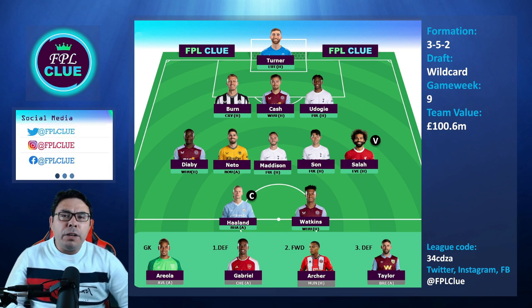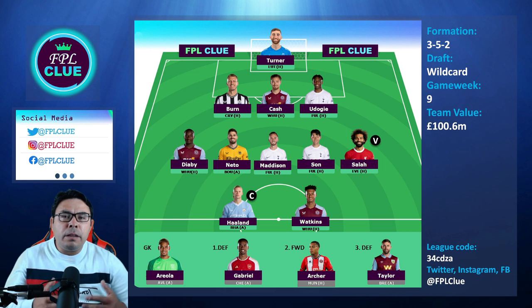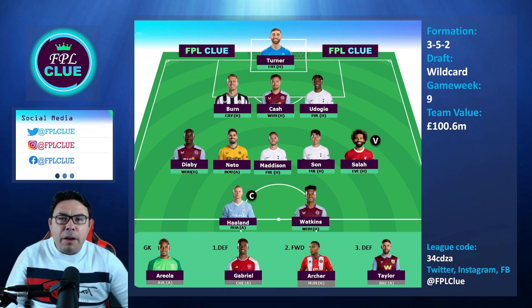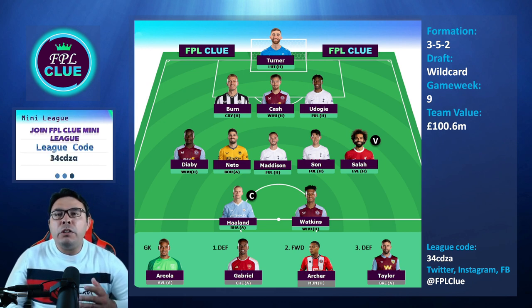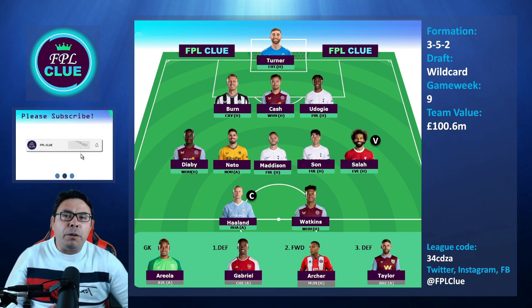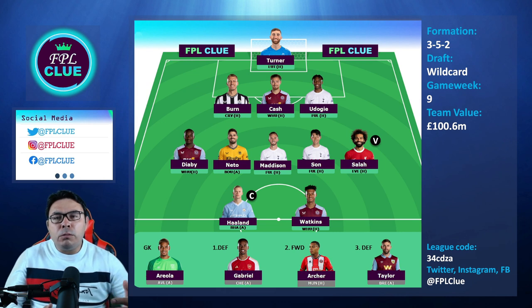Moving into the forwards, I have Erling Haaland and Ollie Watkins. Haaland is not performing to the highest standard he set last year, but he is still a must-have in my opinion — whether you're playing wildcard or not. I know their fixture run is not great from now until close to GW18 when they have a blank, but Haaland is still one of those essentials who can easily change the game and change your ranks. For Watkins, if you don't have the funds you can go with Darwin Nunez, or Gabriel Jesus from GW10 onwards is a decent option.